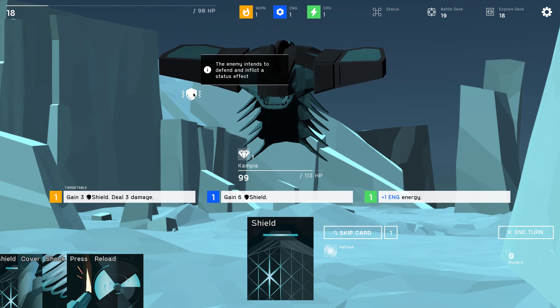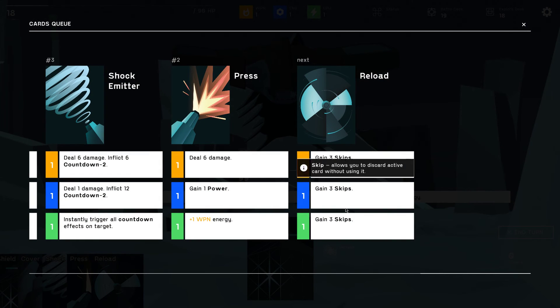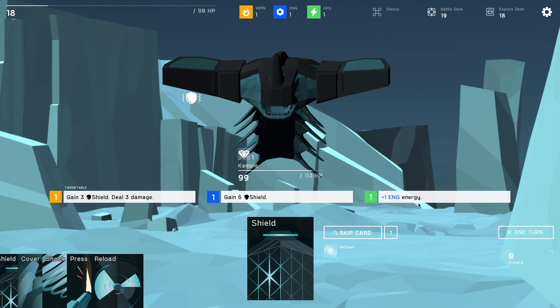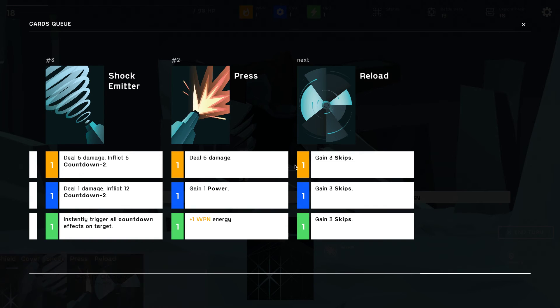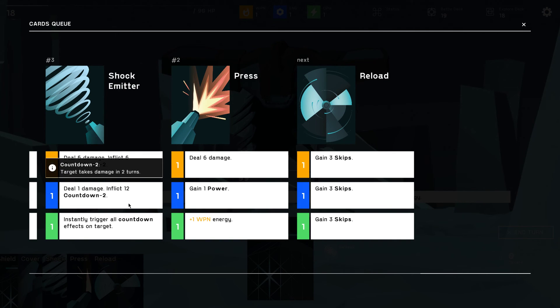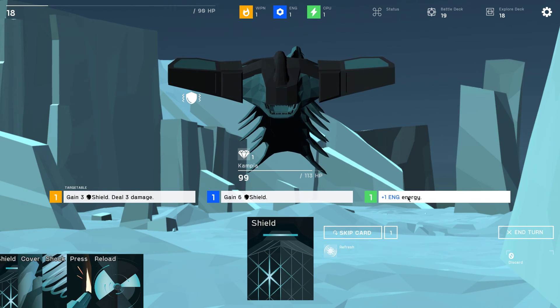Gain 1 weapon energy — seems like a good deal. Oh this was the press plus plus card. Deal 5 damage making it brittle, then deal 9 damage — it only shows the calculation after you pull it onto an enemy, interesting. Only noticed that just now. End the turn. The enemy intends to defend and inflict a status effect. Reload gives 3 skips no matter what. Deal 6 damage, inflict 6 countdown 2 — gain 3 skips, heck yeah.